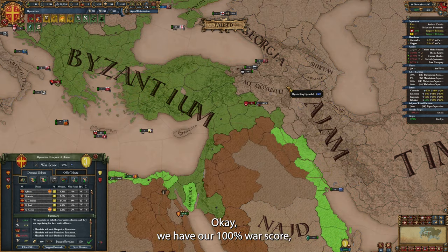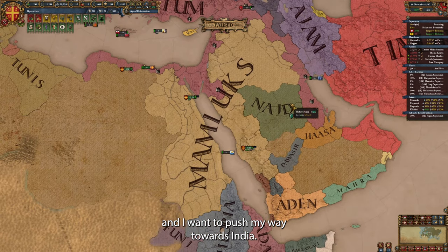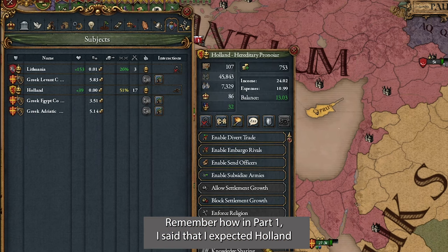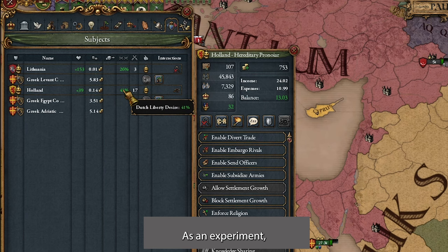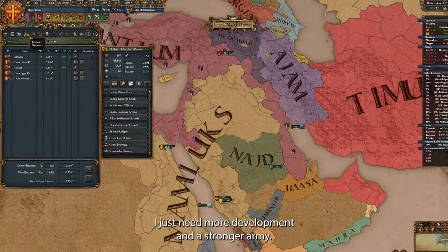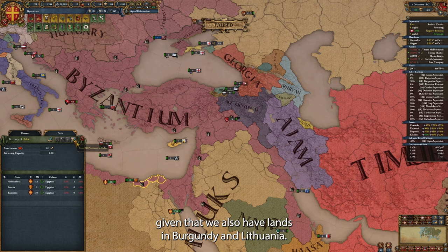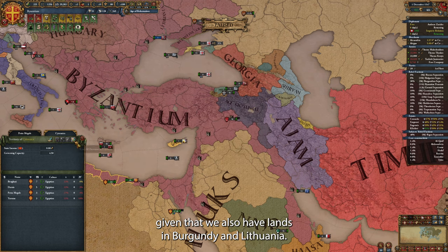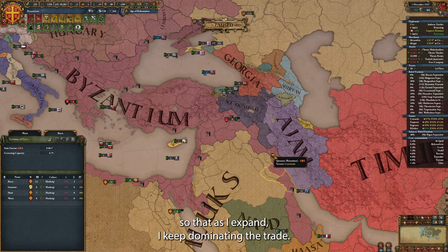We have our 100% war score, and I'm taking a bunch of seaside provinces. I want to dominate the Mediterranean and push my way towards India. Remember how in part 1 I said I expected Holland to be loyal to me? Well, it turns out they're anything but. As an experiment, I set the map as a hereditary Pranoir, which apparently adds to their disloyalty. To solve this issue systemically, I just need more development and a stronger army. We are starting to look good on the map, given that we also have lands in Burgundy and Lithuania. I'm trying to keep my nation reasonably compact so that as I expand I keep dominating the trade.